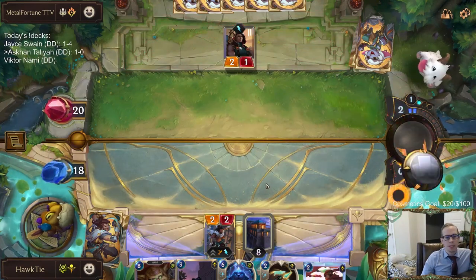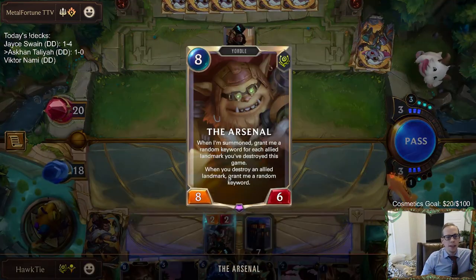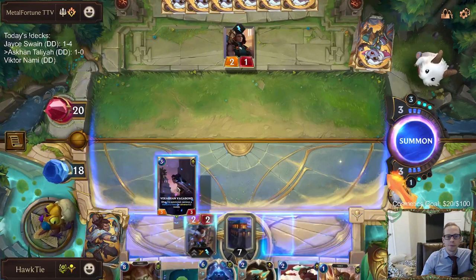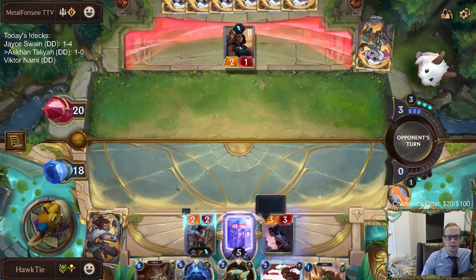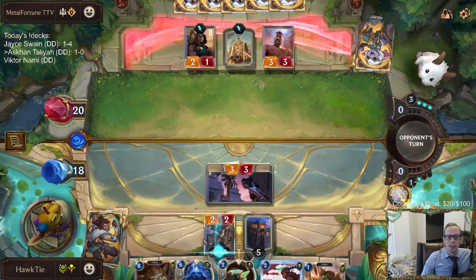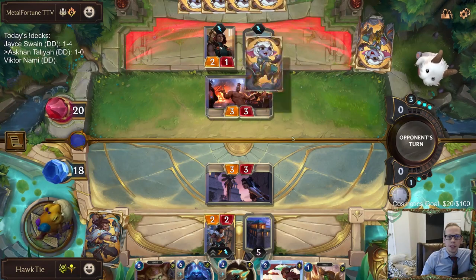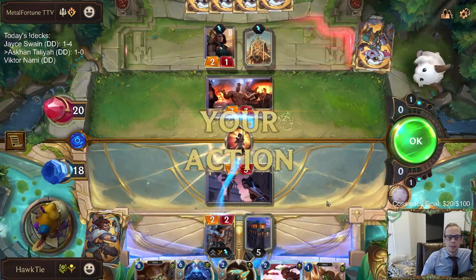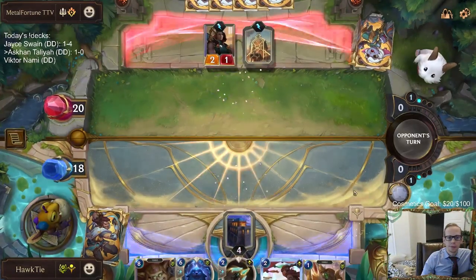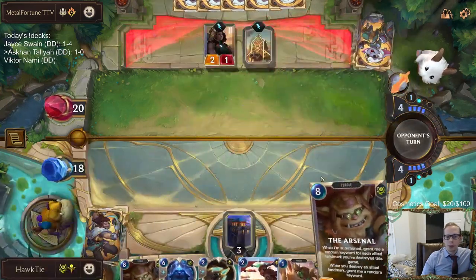It doubles up because the Hourglass re-summons him so he keeps all of the keywords he had before, and when summoned you grant so he gets all the keywords again - it's just silly. I was thinking that was going to be their play, and I should have just attacked with Action first, but then again I guess they could have. There's not really any reason to attack there - probably wasn't a very good attack anyway.